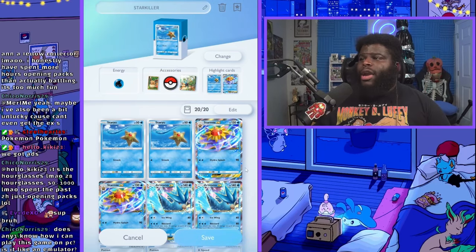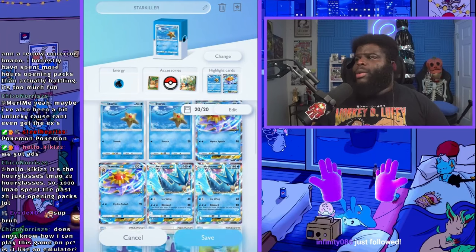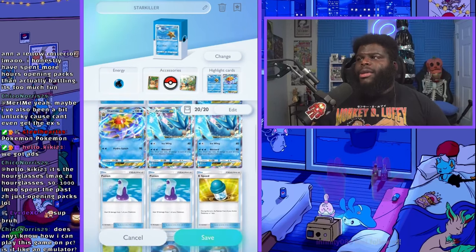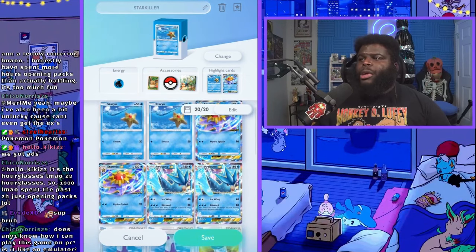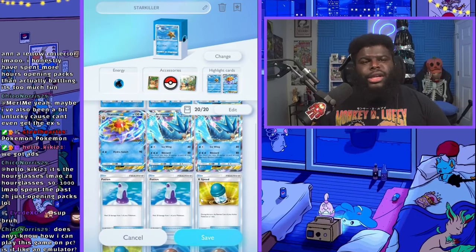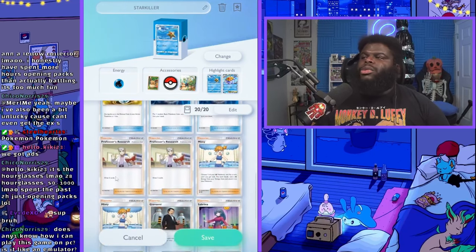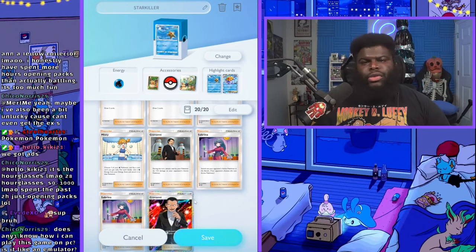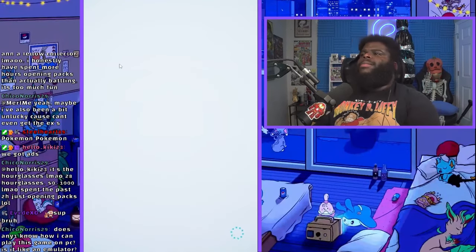This next deck is one you use if you have these cards available — this is how easy it can be. This is a Starmie deck — going to be very good versus that Charizard and Moltres deck. It's the most aggressive deck in the game. You've got two Staryu, two Starmie, two Articuno EXes — keep it nice and simple because that lets you pull your Pokemon more easily with Pokeballs. With Articuno you can get it out early — only need two energy to start doing damage, dealing 80 with Blizzard while also hitting the back line.